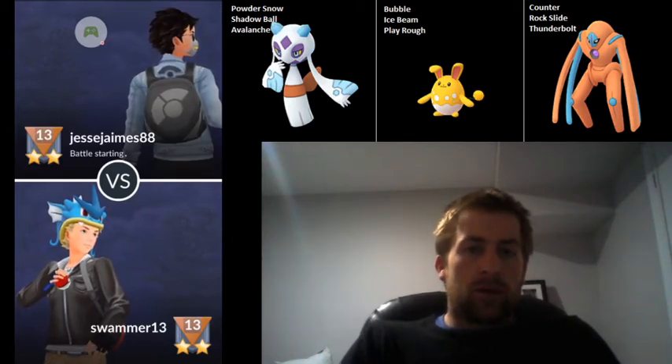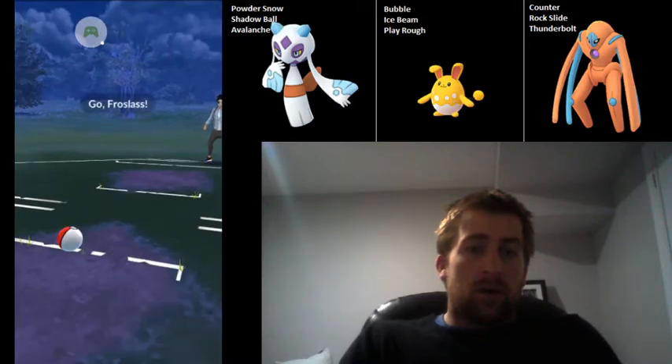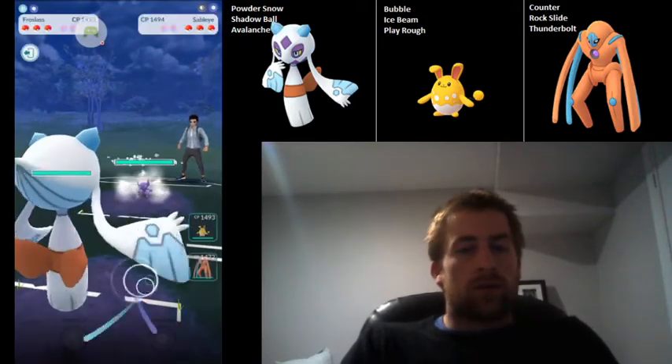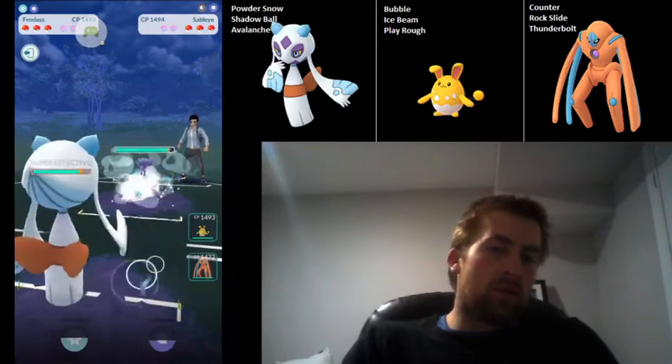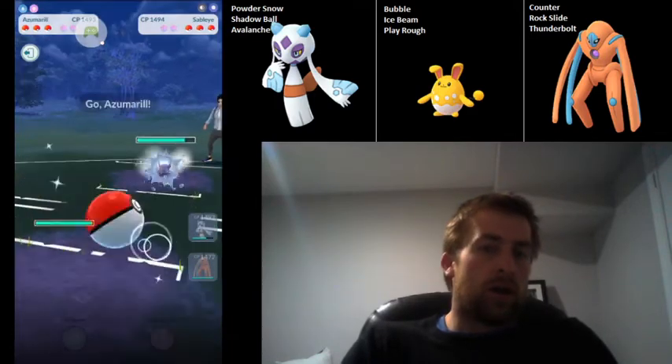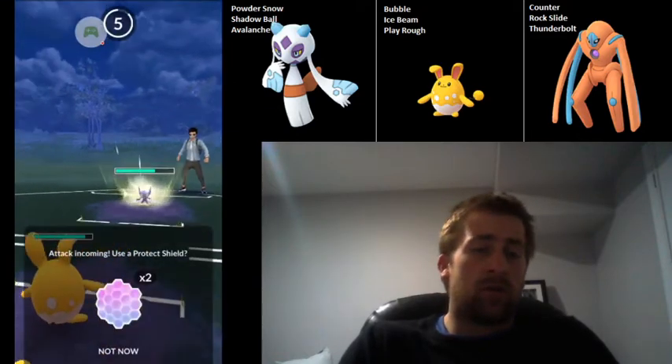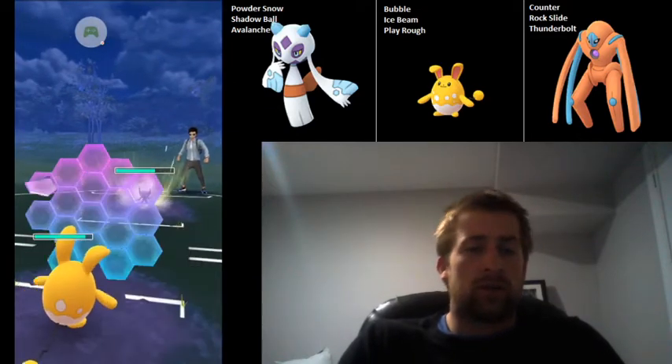Getting into the next match, we have Froslass into Sableye. Sableye wrecks everything but Azumarill on this team. I don't really know how to play this — Sableye in the lead is quite uncommon, but it is clearly going to give me some problems.